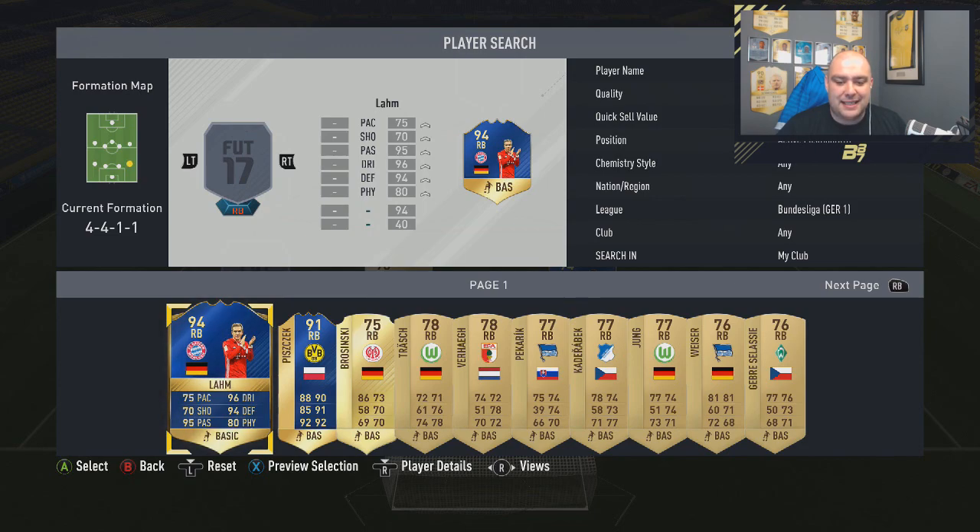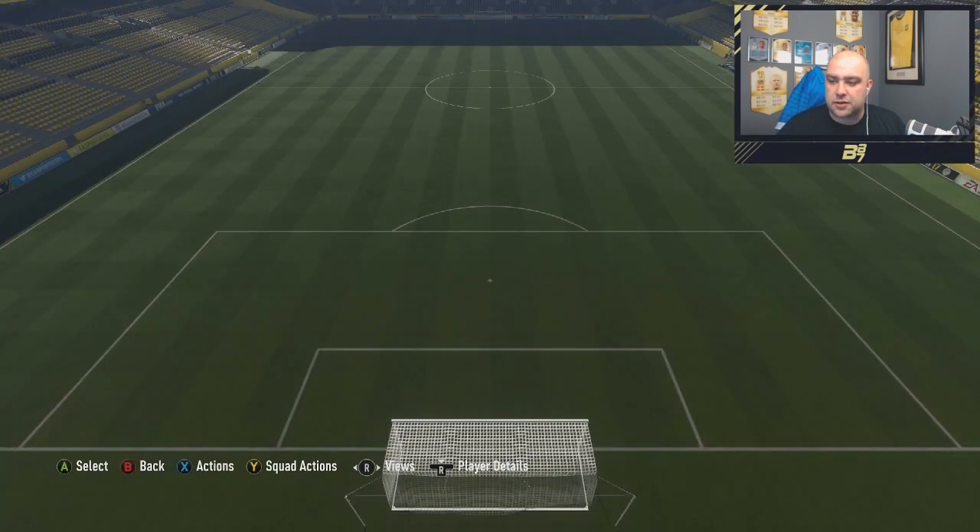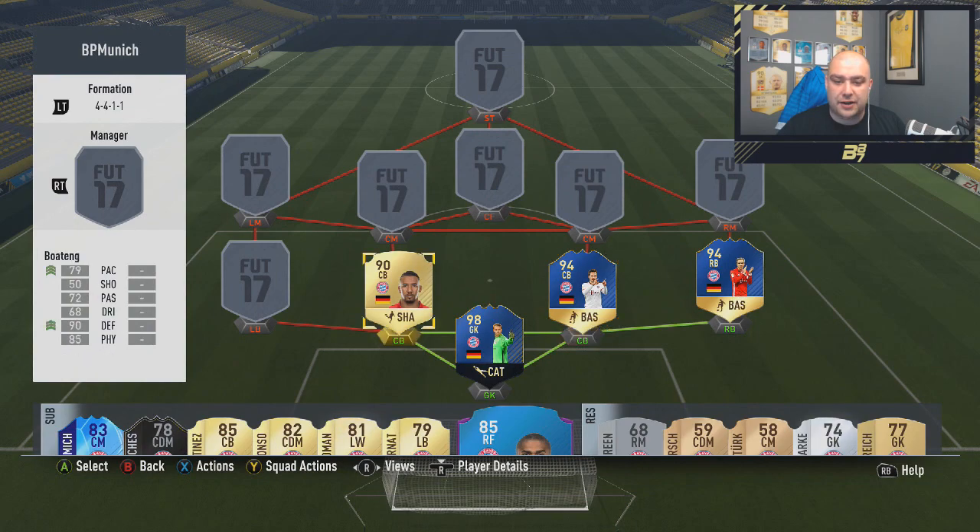Lahm has 75 pace, 96 dribbling, 94 defending, 70 shooting, 95 passing, 80 reflexes. Hummels didn't get any goals for me, but we played 8 games with him and he's a first owner card as well.